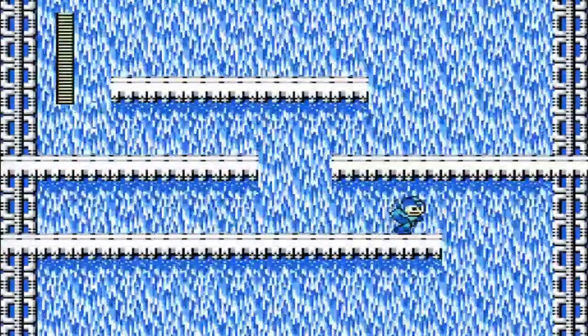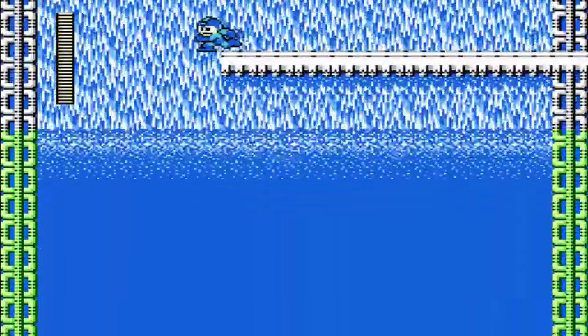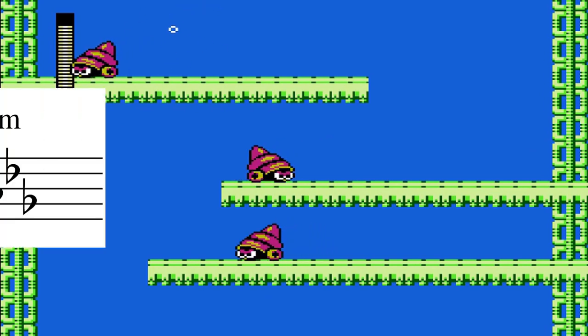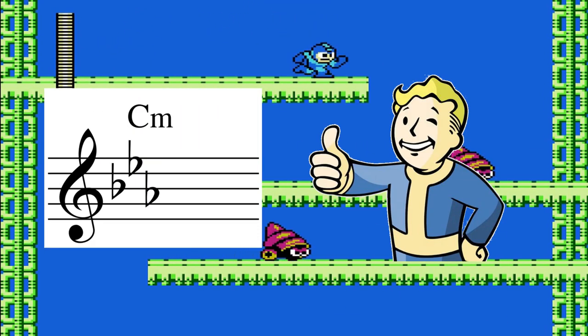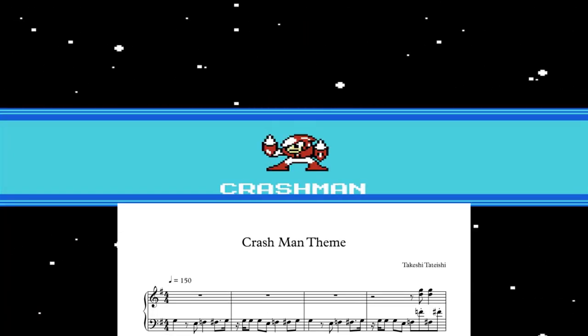Next, we need a key. Now you can write in any key you wish, as long as it's minor of course, but generally speaking the more sharps and flats the better. B-flat minor? Perfect. C minor? That'll do. G major? Okay, but only for you Crash Man, of course.